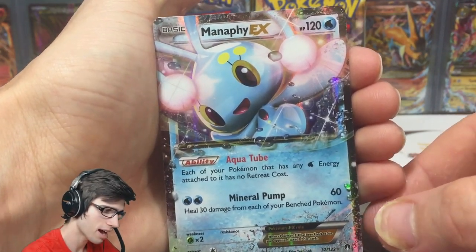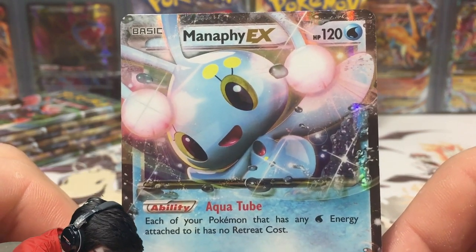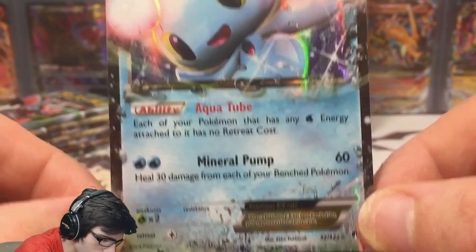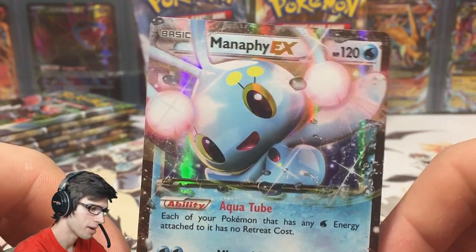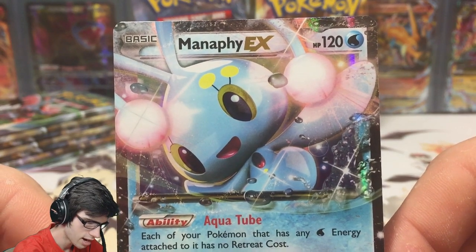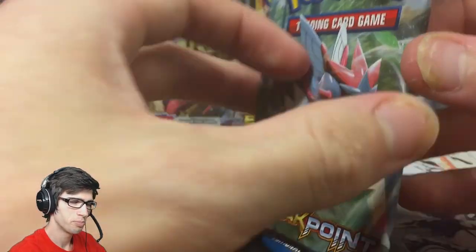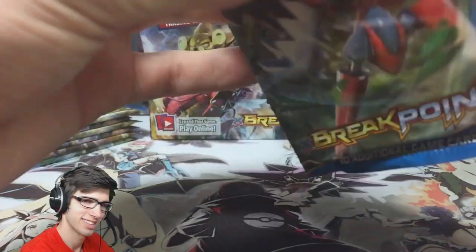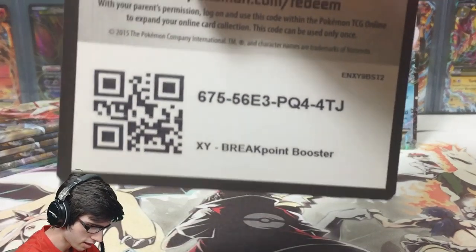This is in fact the first time I've seen Manaphy EX in my whole case, so this is pretty big. It's got 120 HP with Aqua Tube and Mineral Pump — I'm talking about the regular EX. Spoiler alert: I've actually already pulled the full art before pulling the regular EX. Not bad, definitely a nice addition to the set collection. Ho-Oh, Dark Raichu, and Skyla are the best cards in the set, but Manaphy is a solid pull.